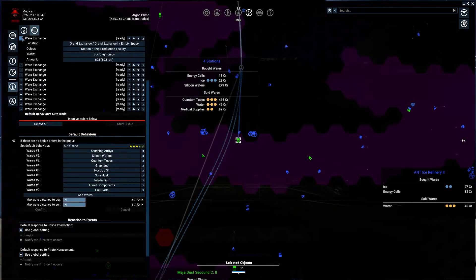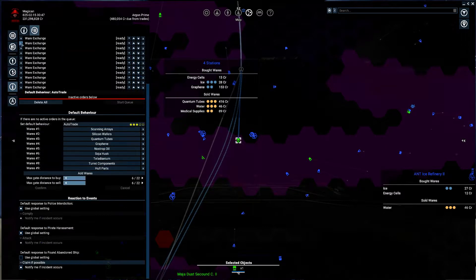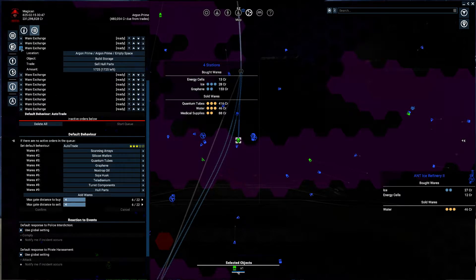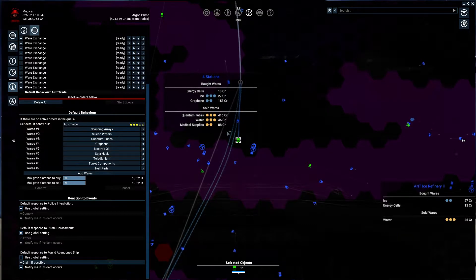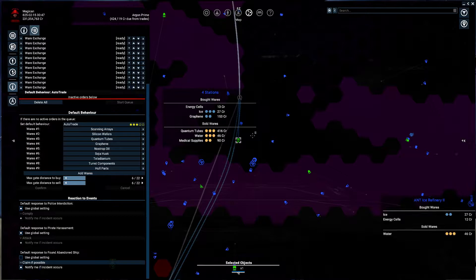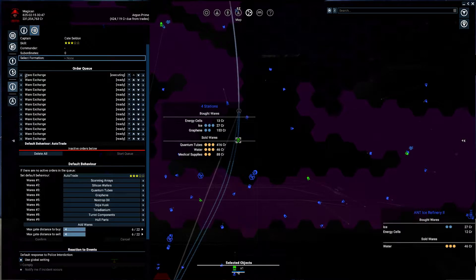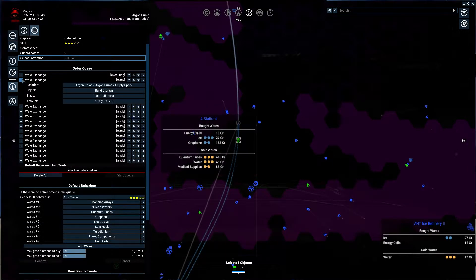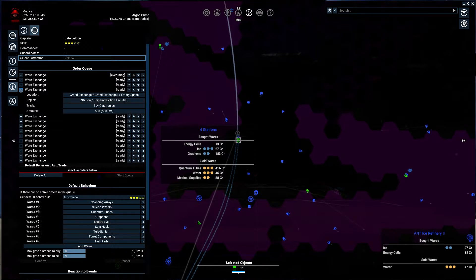What do we need claytronics for? Build storage — claytronics there. Buy claytronics — sell claytronics, sell hull parts. If you look here, it says buy claytronics first — that's not right. What do you have in storage? Hull parts. Okay, there we go — sell hull parts, sell some hull parts, and buy hull parts. Buy claytronics and deliver them — perfect.